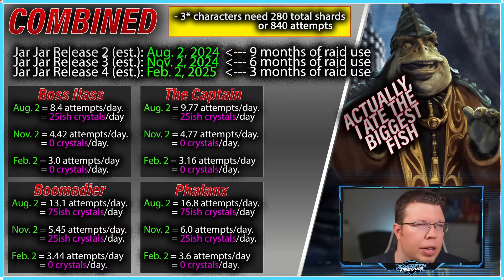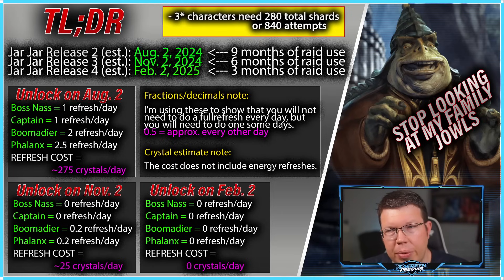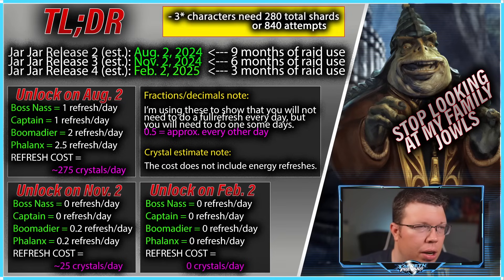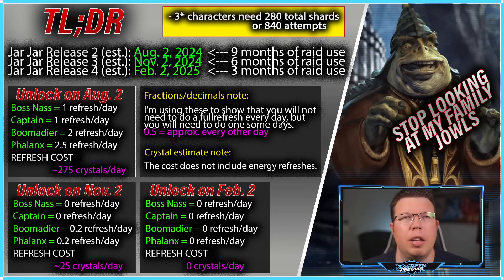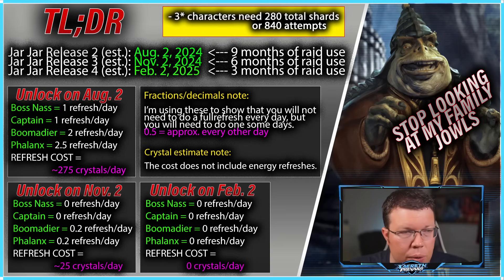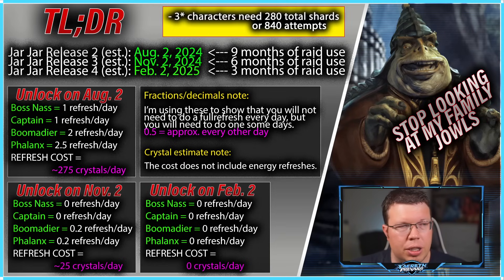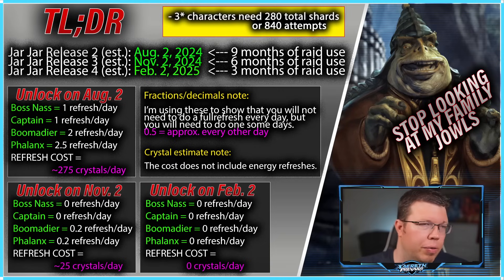BossNaz is even easier — he's super duper easy. If we smash them all together in the TLDR section, you guys can take screenshots. For August 2nd it's still going to cost about 275 crystals per day, which is miserable — but that's over the course of 50 days, not even two full months, and then you get to have Jar Jar right before the raid starts, which is pretty good value. For November 2nd and February 2nd, it's barely any refreshes at all — really just for Boomerdeer and Phalanx, about 0.2 — one day in five, you do one refresh on those two. And if you're waiting till February 2nd, those characters should all be ready to go and won't cost you any crystals.